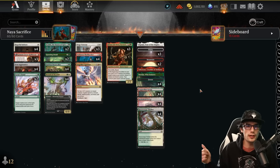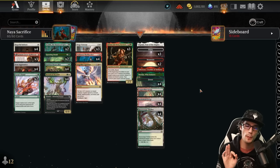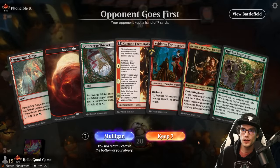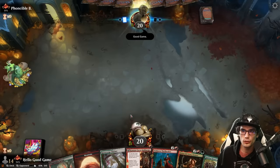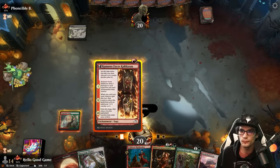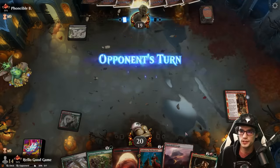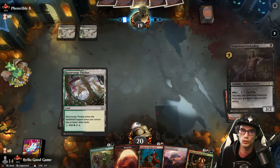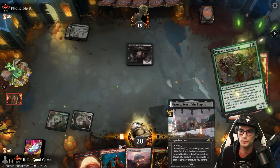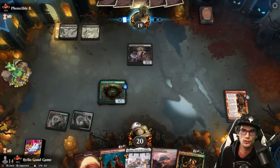Thanks for watching — make sure to like, comment, subscribe, become a YouTube member, and join the community Discord, but most importantly kick back, relax, and have a magical day. Let's get into the games. I'll let our opponent go first graciously. Beast Caller on two, Thrill Seeker on three, Helena on four — this is a perfect curve. What could go wrong?